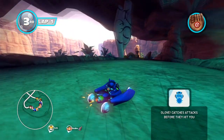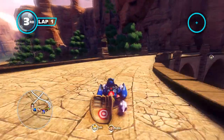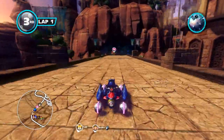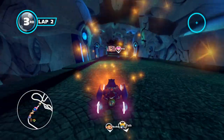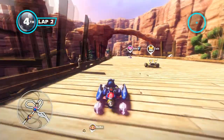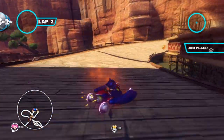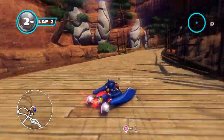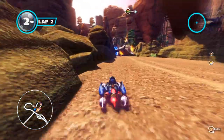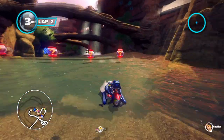That freaking glove is so stupid — it just pops up and grabs items. But it saved you there, and then you get to use the item you grabbed. I never really like defensive stuff in these games. How often has the megaphone been helpful in the latest Mario Kart? Maybe once or twice because the blue shell came and I got to hold it and know I'd be safe.